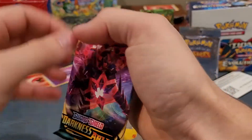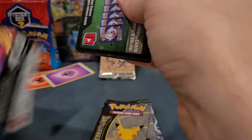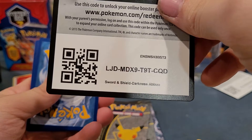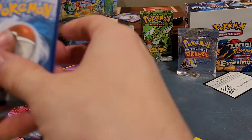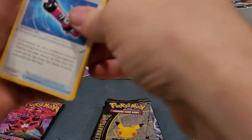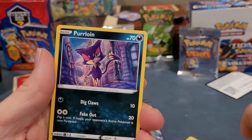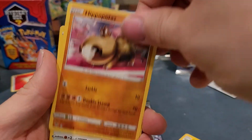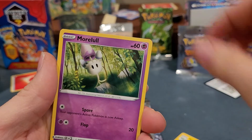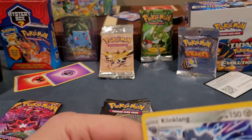Darkness Ablaze again — garbage pack. Three to the front. Blowing smoke, Turbo Patch, Vibrava, Purrloin, Hippopotas, Sigilyph, Larvesta, Morelull, Mr. Mime, and a Klinklang.